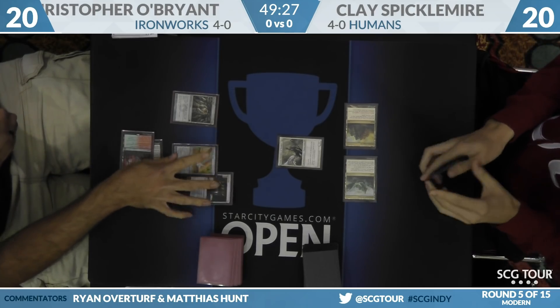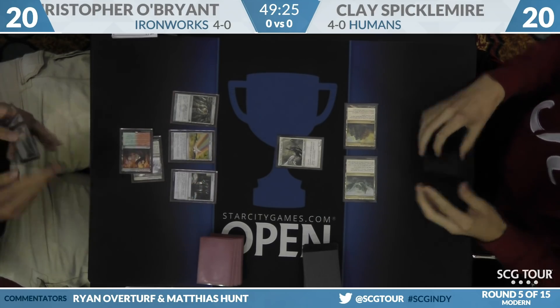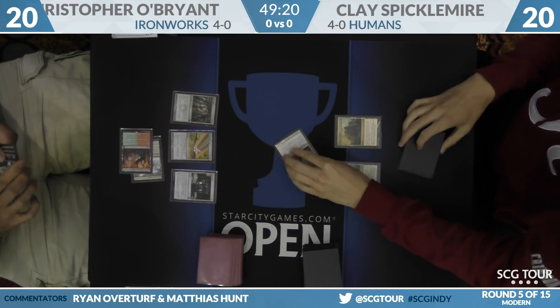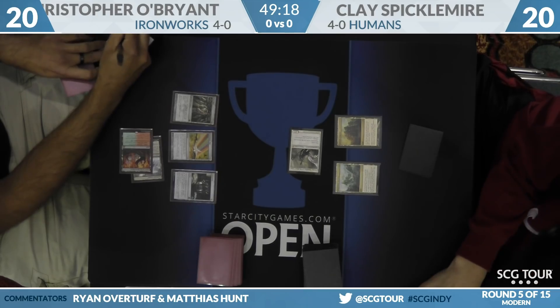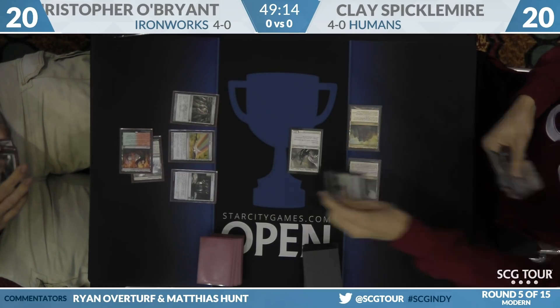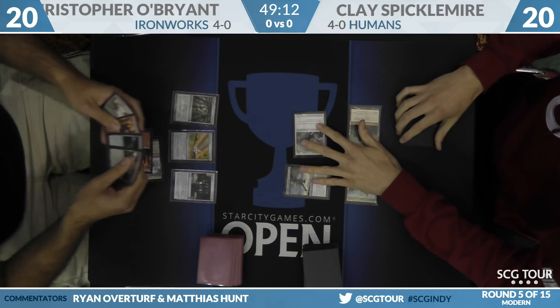Thalia from Clay. Now we'll get a Chromatic Star for two mana from O'Brien. Ironworks can combo through Thalia — not really, though. It's definitely annoying. It pushes you back on casting your Ironworks in the first place.